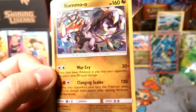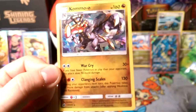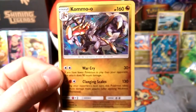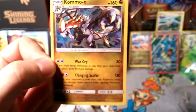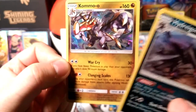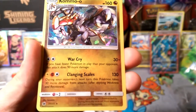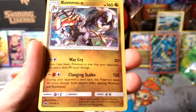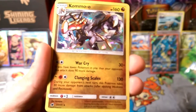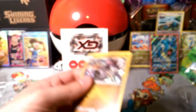Let's go over Kommo-o first. Kommo-o does War Cry — if you have fewer Pokémon in play than your opponent, this attack does 90 more damage, so 120 total. We don't have any Double Colorless in this deck, but using him later on he might work well with Altaria and Double Colorless, so you can War Cry for 120 every turn with a 160 HP Pokémon. Clanging Scales is kind of weird — during your opponent's next turn this Pokémon takes 30 more damage from attacks, which kind of sucks.